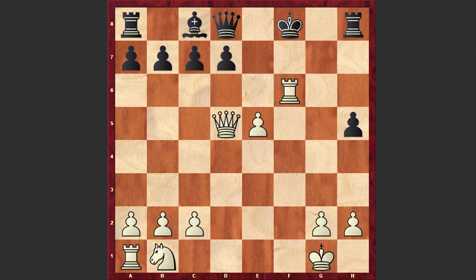Nxf6, Rxf6. By giving up the queen black could have prolonged resistance, but instead played Kg7 and got checkmated after Qf7.